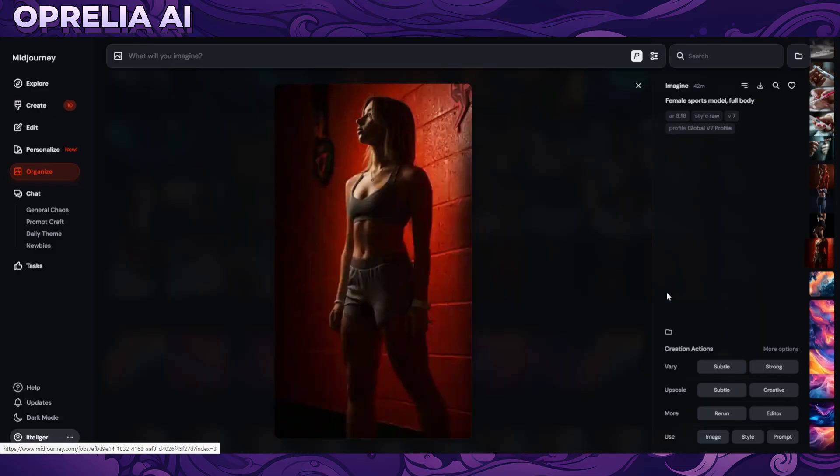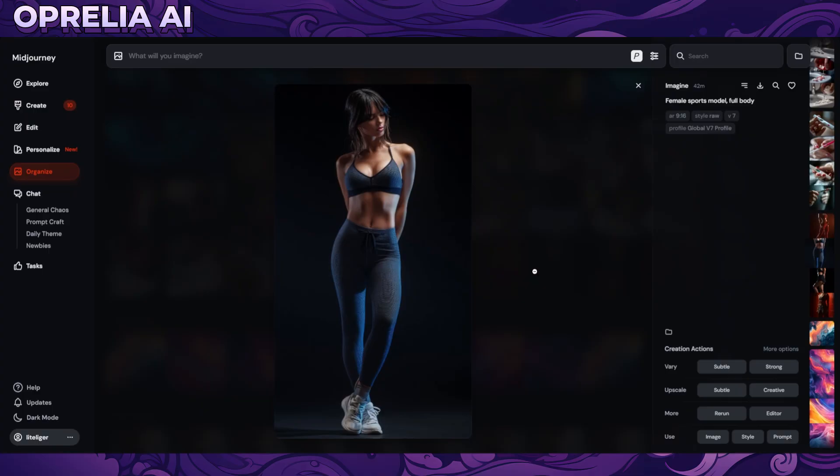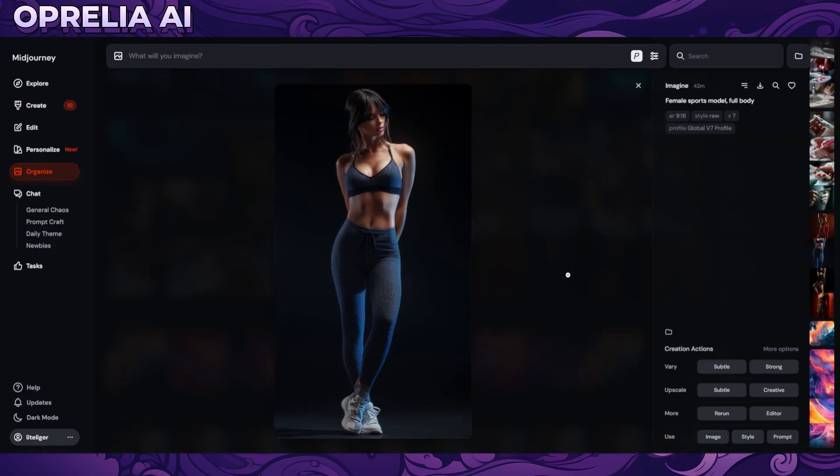Now let's look at what v7 produced. This is the full body shot of the female sports model, and it has a much more cinematic feel. With v7, you have to do a personalization training — you rate about 200 images and it calibrates from that. I wasn't happy with personalization in earlier versions. These v7 images are very cinematic but quite dark, with not-very-clear face shots, and some details like strings look oversized. But cinematically, these shots are a lot more realistic — they look like real people.